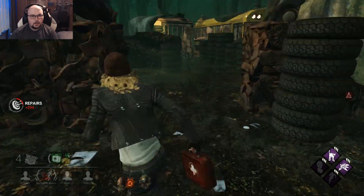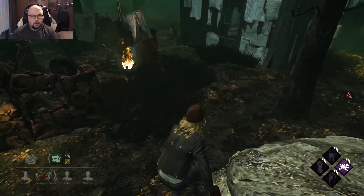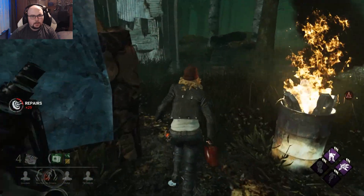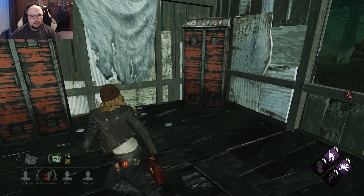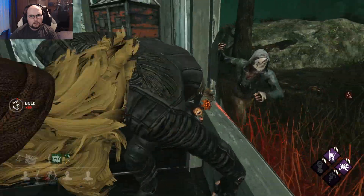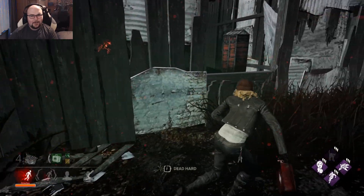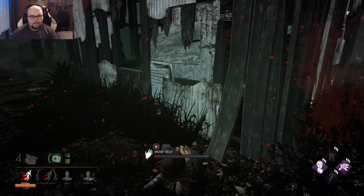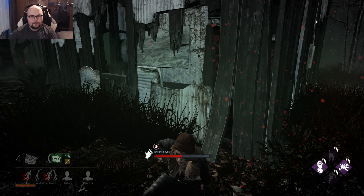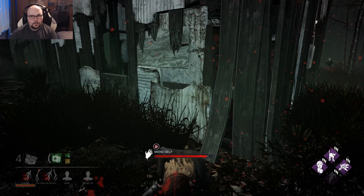Legion is looking here — I don't want to give a free hit but it seems like I have no other choice. Oh no, he's not actually following me. Huh, who can window vault faster? Damn, he got me. I don't even want to heal against Legion to be honest. Resilience makes mending a little bit faster, and Spine Chill as well — and I'm back to business.